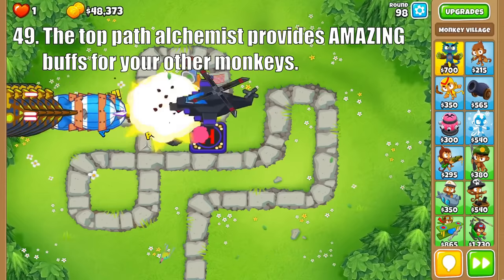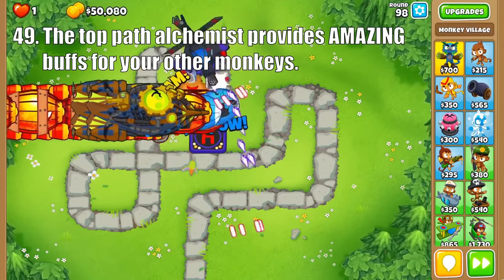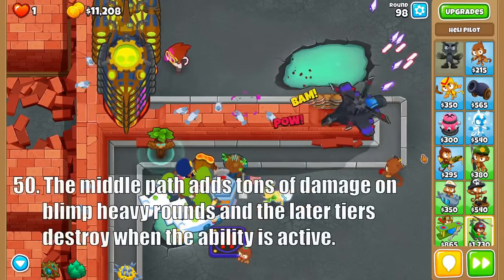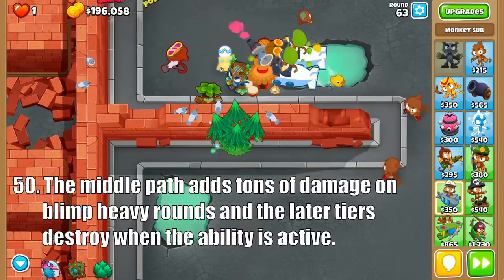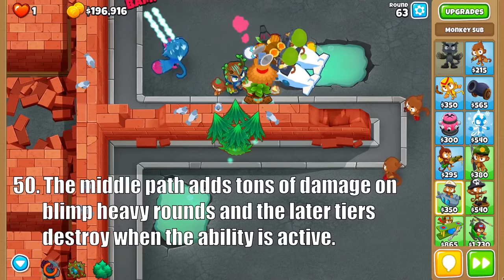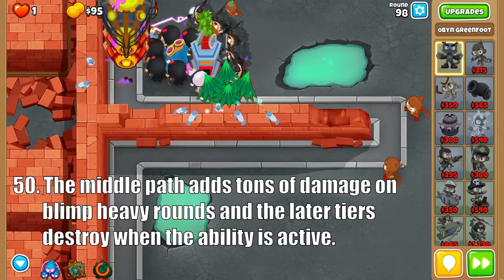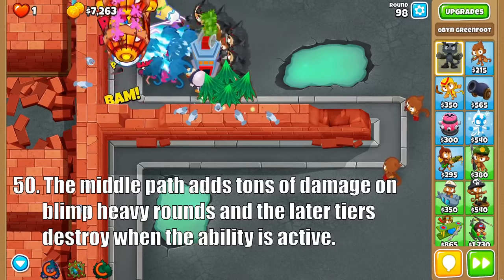And the cream of the crop is Permabrew, which makes the Acidic Mixture Dip and Stronger Stimulant buffs permanent, which is incredibly useful if you have tons of monkeys to buff or a few Tier 5s that shoot way too fast. On to the middle path, Unstable Concoction is a great supporting tower on blimp-heavy rounds like 98, as its explosive coating can make clearing these rounds much easier for a low price. Then it upgrades into Transforming Tonic, which can output some good damage when its ability is activated, and makes clearing rounds 63 and 78 much easier so you can save up for Total Transformation. This Tier 5 excels at just about everything when its ability is active, so just pair it with some Druids of Wrath and a good stalling strat.